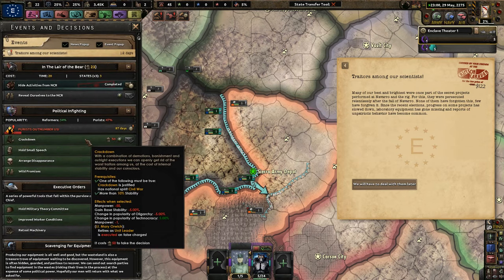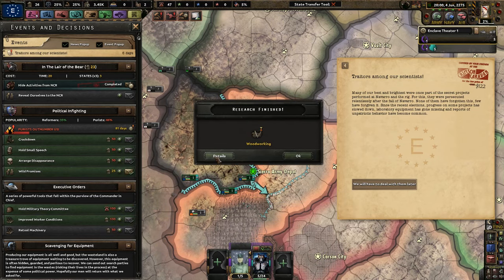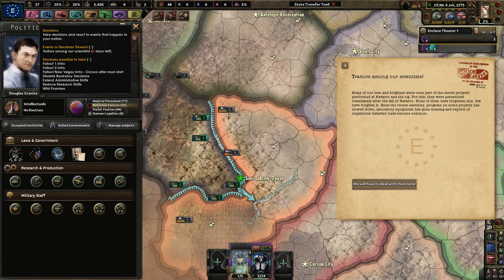Right now I can do a crackdown once I have enough political power. I lose a little bit of manpower and stability, but I become more popular in terms of intellectuals, which we want. Unfortunately I will lose Lieutenant Mary Orwich, who is actually a pretty good army leader — but I don't want any sort of civil war. Oh, more monthly population — yes please, that would be lovely.